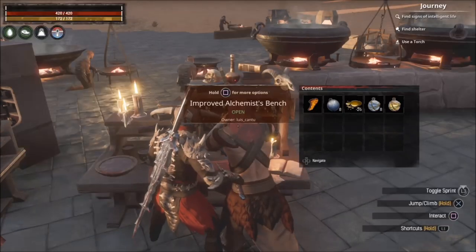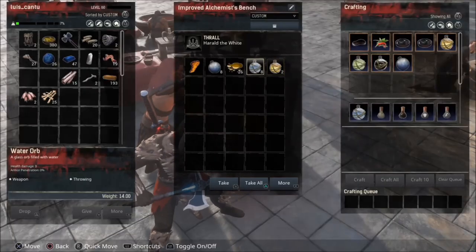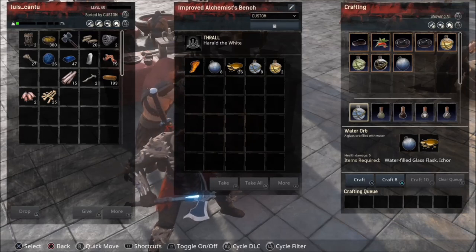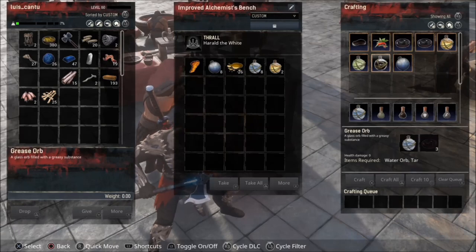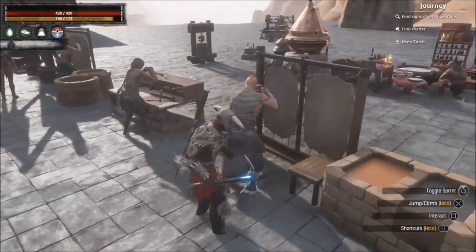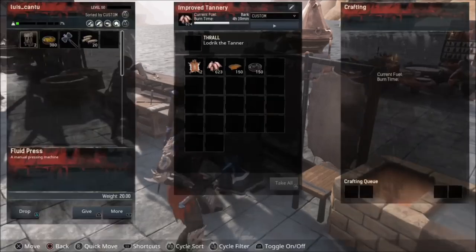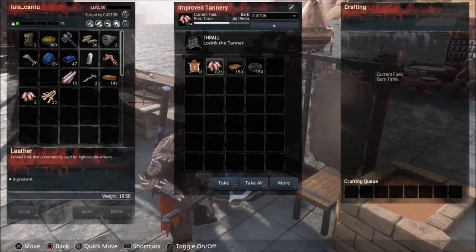The grease is made from tar and water orb. The tar is made in the tannery — I have the improved tannery here, but a normal tannery also works.